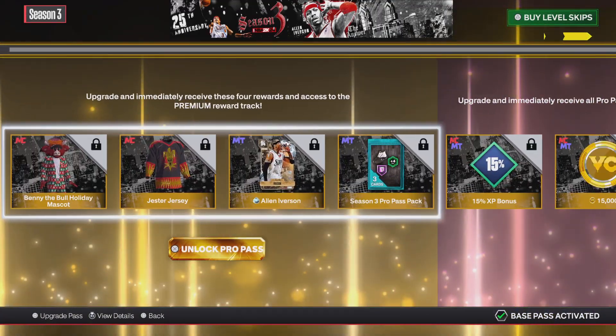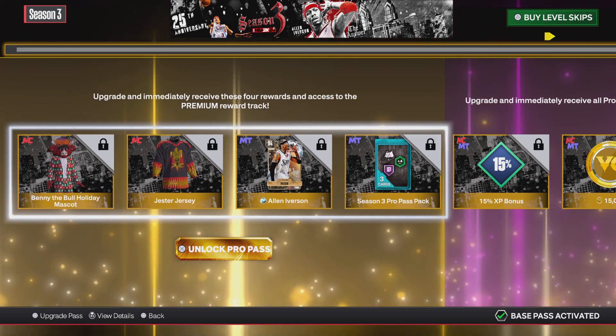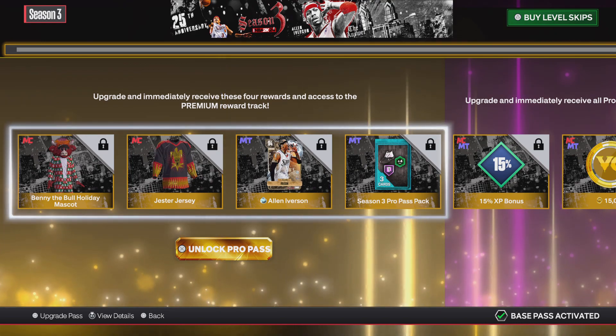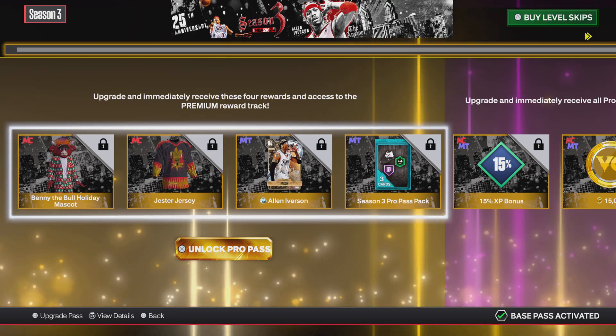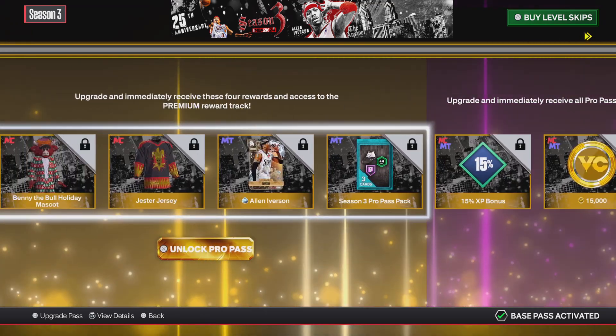So if you purchase the Pro Pass, you unlock Benny the Bull Holiday Mask, which looks pretty decent. And then you unlock some sort of jester jersey type looking thing, and then you unlock Allen Iverson.